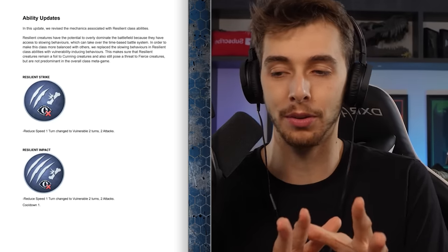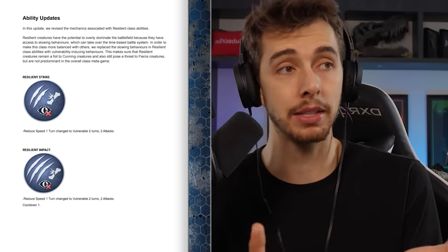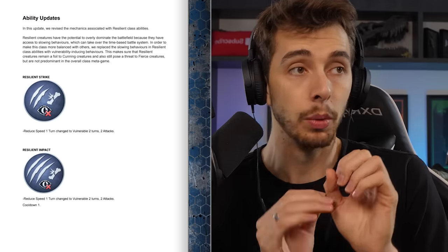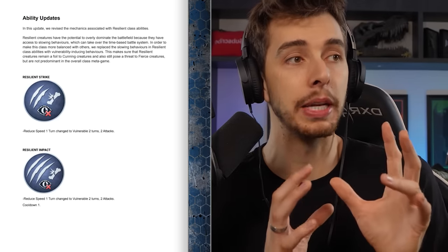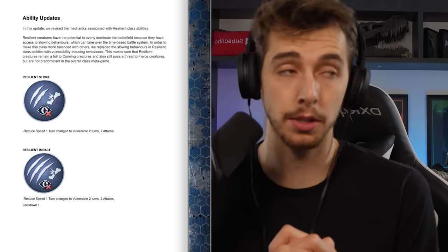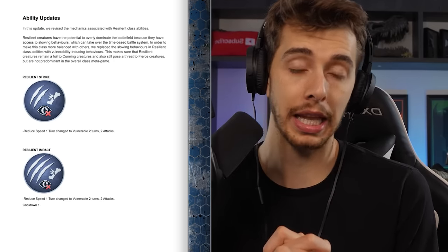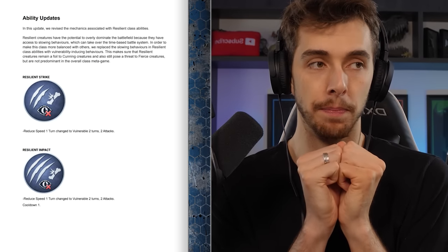In order to make this class more balanced with others, they replaced the slowing behaviors in resilient class abilities with vulnerability-inducing behaviors. This makes sure resilient creatures remain a foil to cunning creatures and still pose a threat to fierce creatures, but are not predominant in an overall class method.